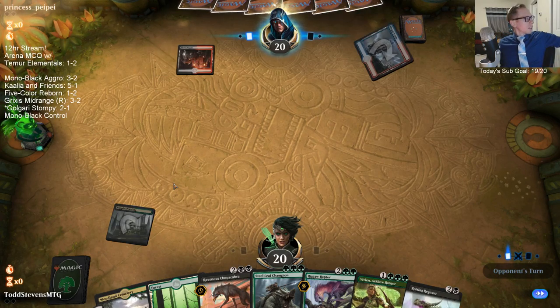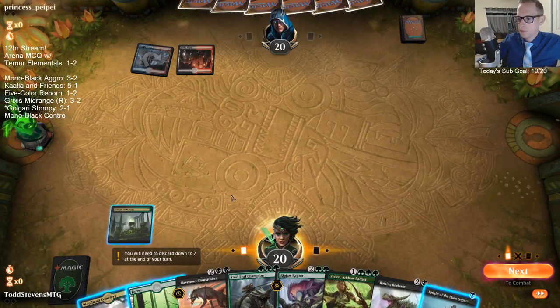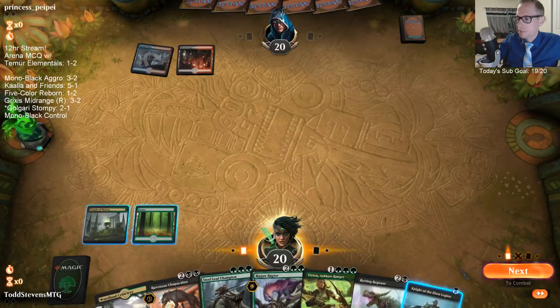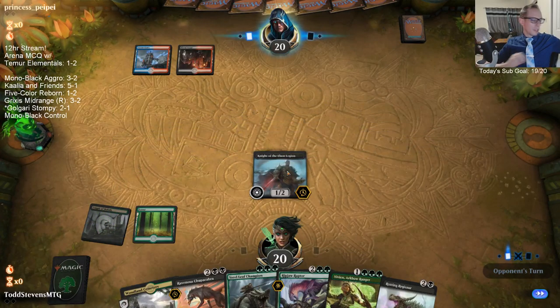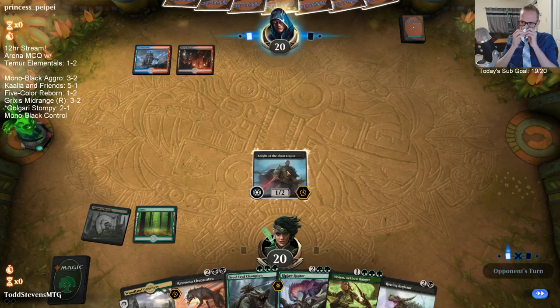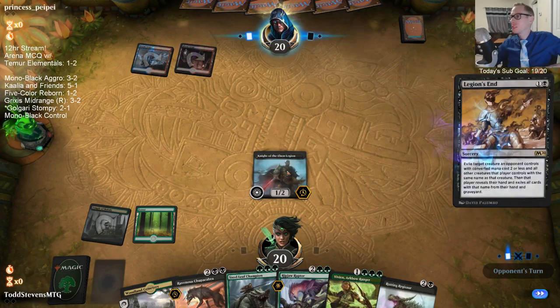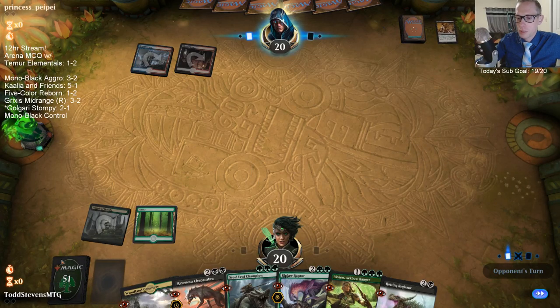It is a little tough, so there's going to be times where Branchwalker helps fix our mana. I like how it has Hexproof. Paradise Druid works pretty well with the Vivians at times — when it has Hexproof, you can have the other Vivian give it Vigilance so they can't kill it when you're attacking, and then this Vivian can pump it up.